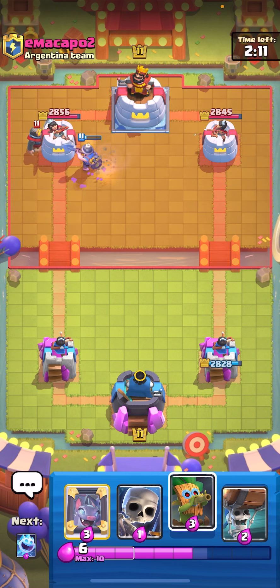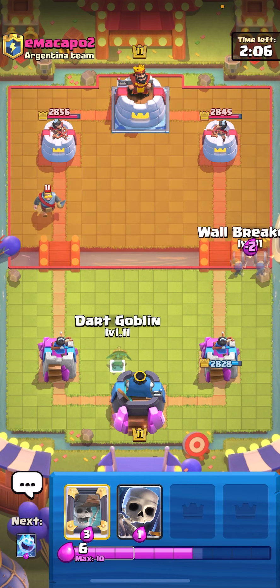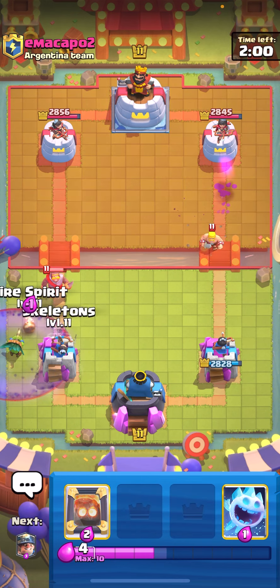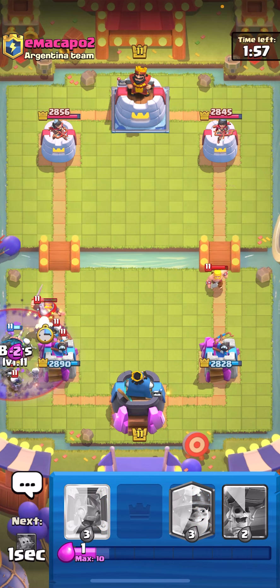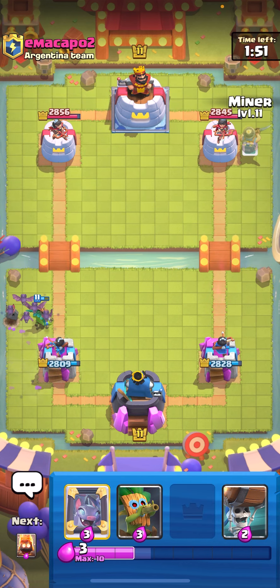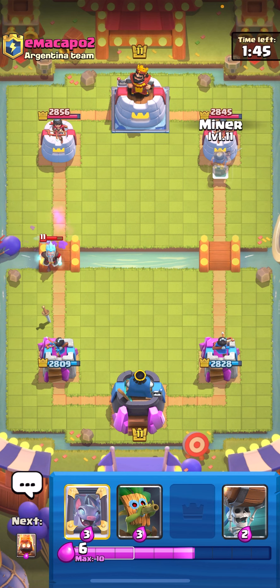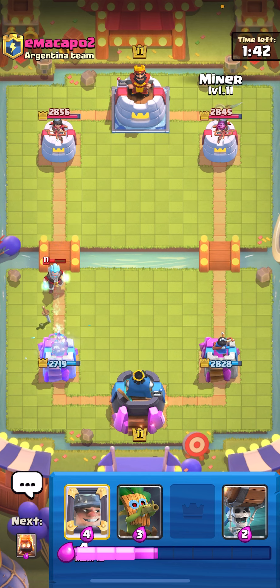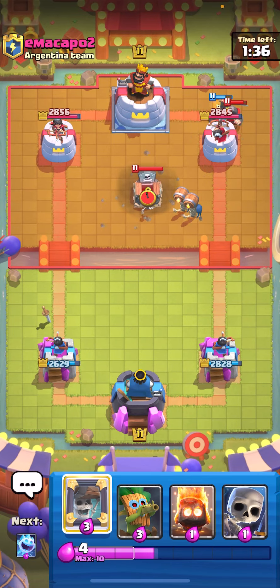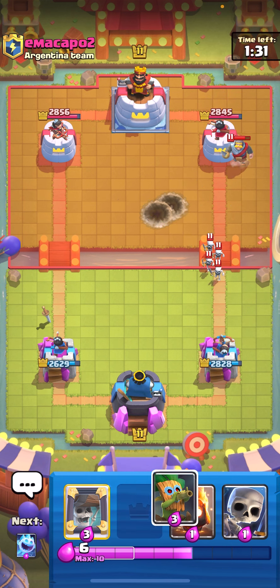I'm just gonna play my bats — he doesn't have an evolved knight so I don't have to worry about that. I'm just gonna cycle — wallbreakers the right, it always forces positive elixir. Wait, why would he go in? I didn't think he was gonna go in so I put my dark goblin there — okay we're good. I'm gonna miner and wallbreakers the right. He plays a log so I have to just ignore that damage. I'm gonna miner the right — he shouldn't have enough to defend my wallbreakers. I don't think he can get his tombstone down — he can though, it's whatever.